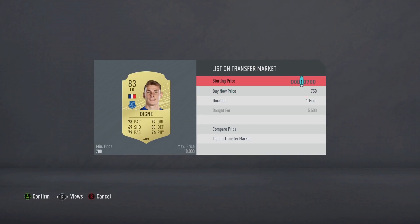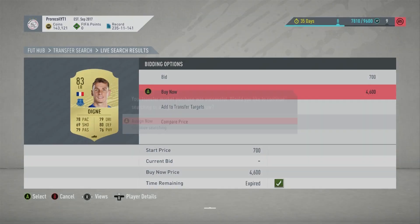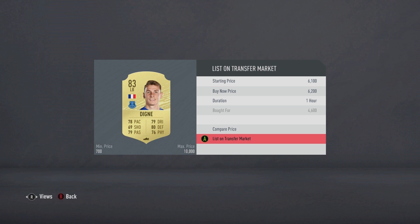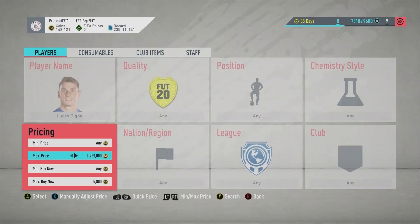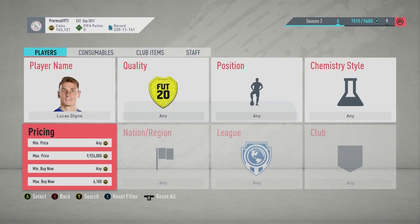Moving on to the player I would debate is the best player to trade with in FIFA this year — and I don't think anyone comes close. Digny is ridiculous. His normal card makes so many coins — constantly people list him 1,000, 2,000, even 3,000 under what he should be going for. He is the most tradable card this year. If I was ever going to sit down and snipe for a day or an hour to make as many coins as possible, this is the guy I'd go with. He's constantly changing in value and it works incredibly well.